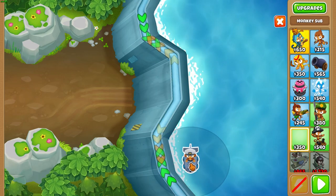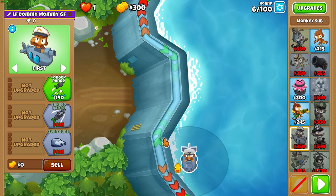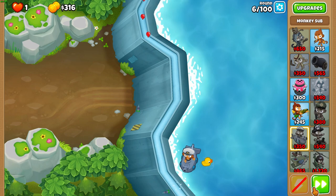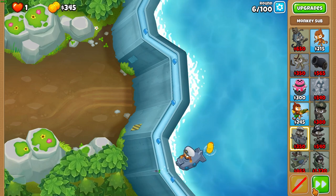Flooded Valley Chimps. Start with a sub in that bottom left corner. Its range should go through the little bend in the track right there. Once you get close to $350, slow it down and buy your second sub.